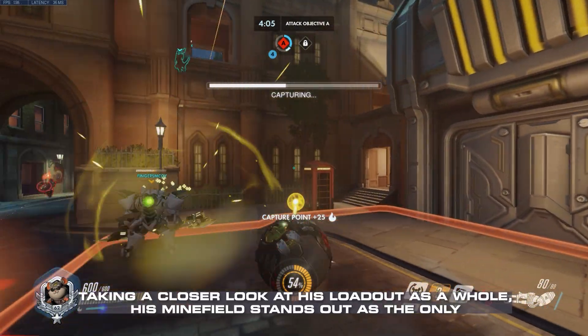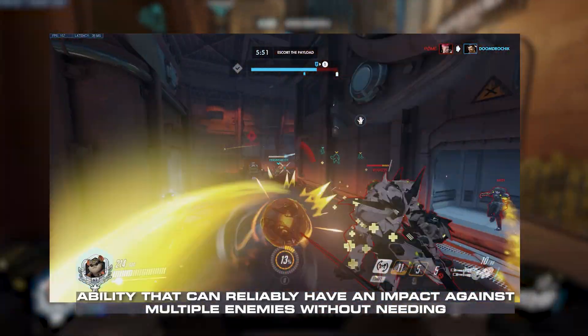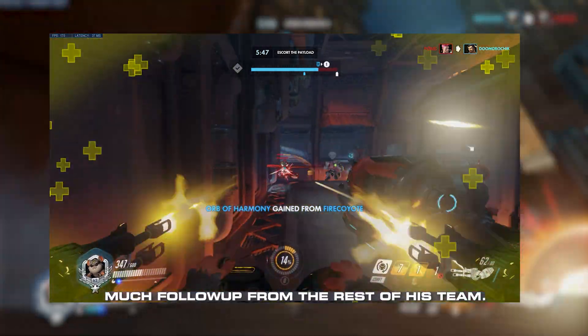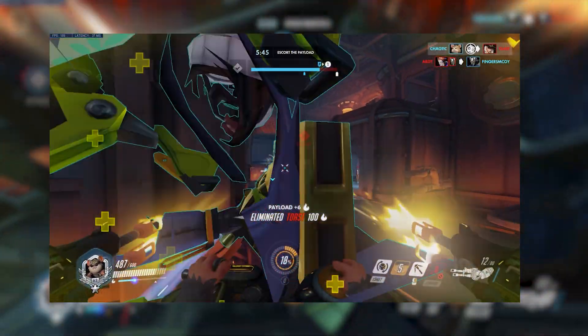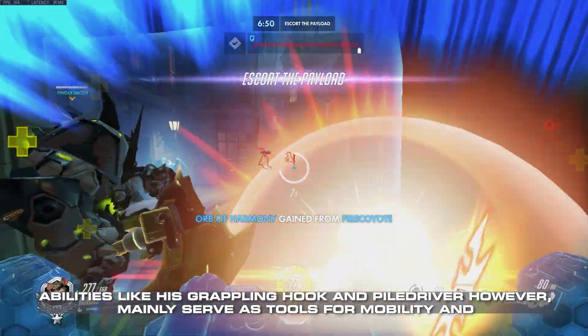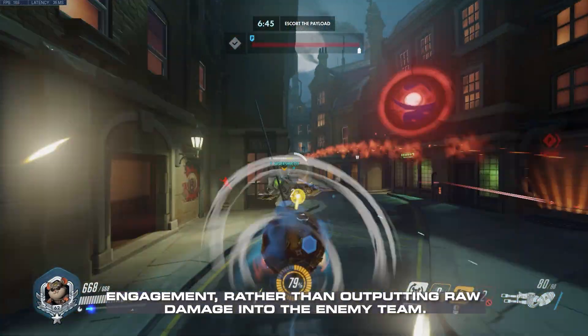Taking a closer look at his loadout as a whole, his minefield stands out as the only ability that can reliably have an impact against multiple enemies without needing much follow-up from the rest of his team. Abilities like his grappling hook and pile driver, however, mainly serve as tools for mobility and engagement rather than outputting raw damage into the enemy team.